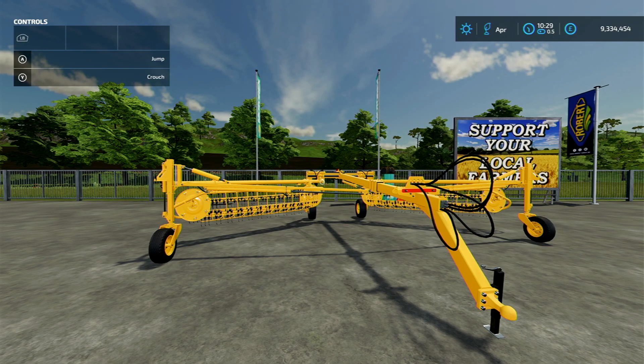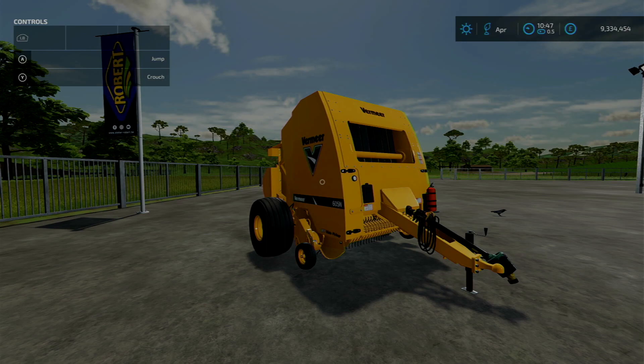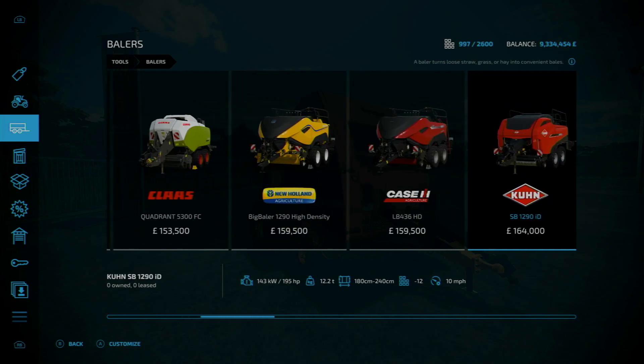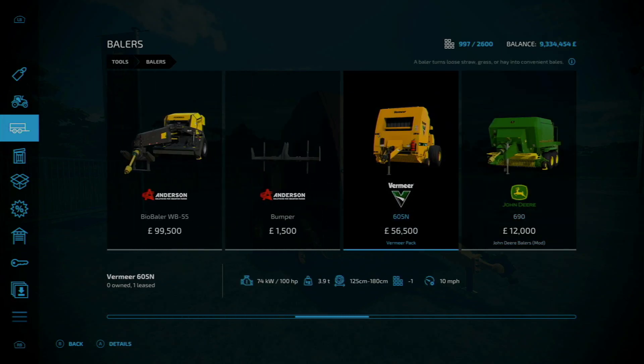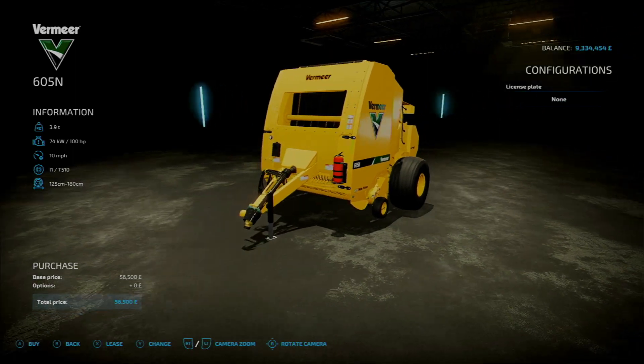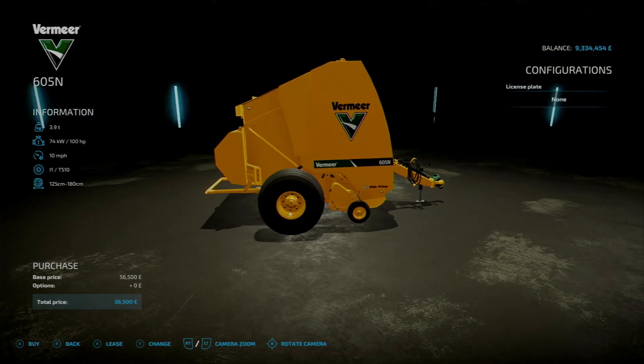Moving on to the Vermeer 605N baler. It starts at six slots on console dropping to one when you buy the first, requires 100 horsepower, weighs 3.9 tons, can produce round bales ranging from 125 centimeters to 180 centimeters, and costs 56,500 in-game currency. In the store under balers you'll find it at 56,500 with a top working speed of 10 miles per hour. The only customization is the license plate — yes or no.